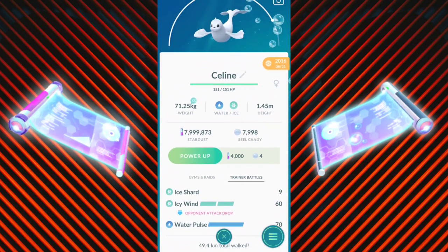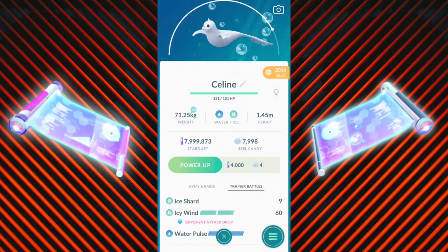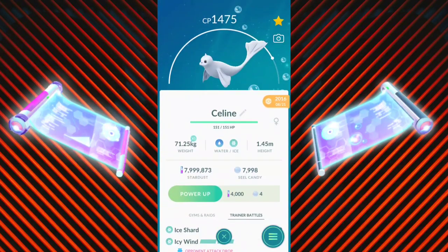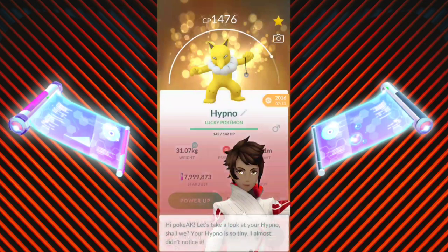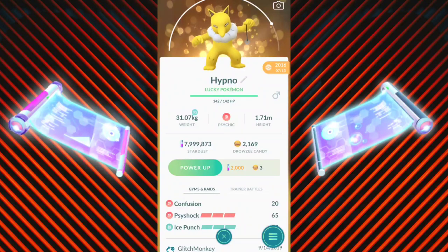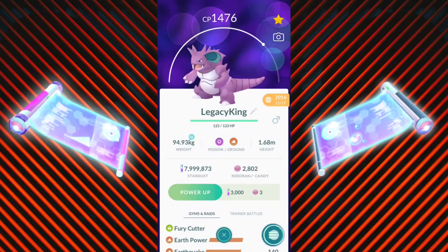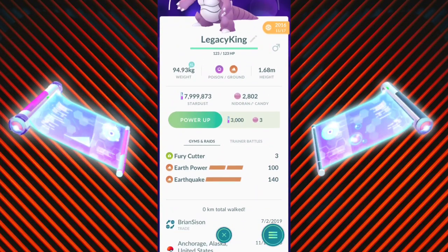Icy Wind is extremely good with its newly added debuff on the opponent. It performs well in open meta and will be even better for specific cups, though the Silph Arena did ban it in the prior tournament. In Go Battle League there are no restrictions yet, so it may be a good addition to your team. I also have a Hypno with Psyshock — they brought back Shadow Ball as a legacy for everyone to TM into, but Psyshock is still a legacy and decent, considering powering it up for Ultra League. And I have a Fury Cutter Nidoking.